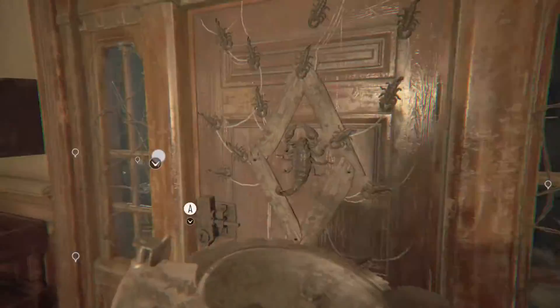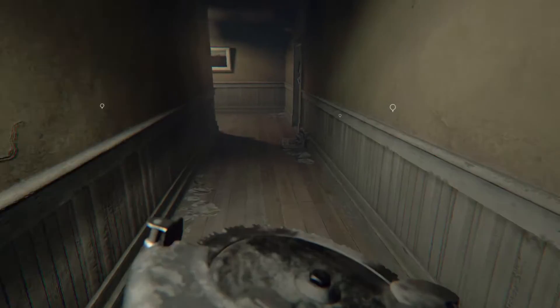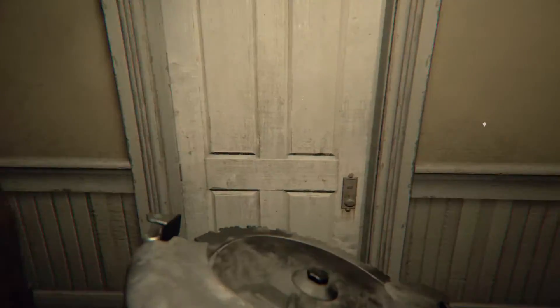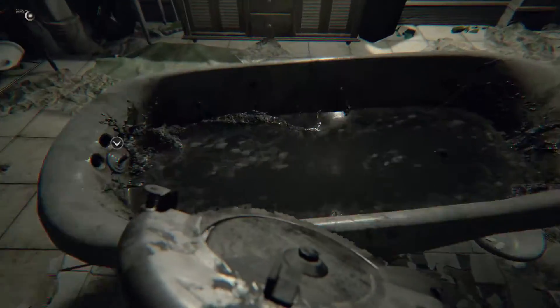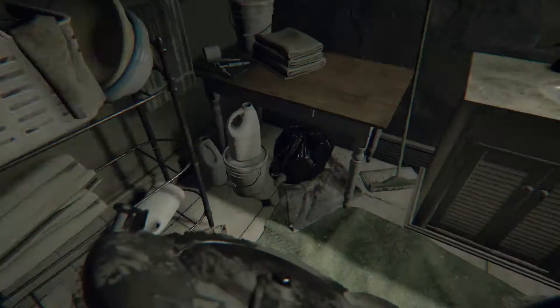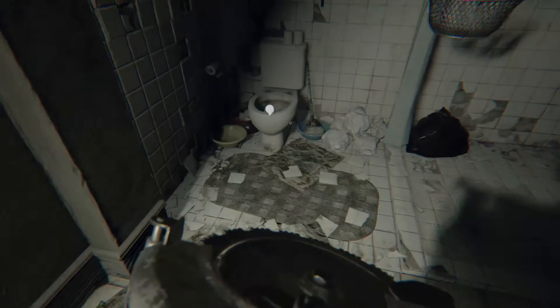Can't get into this room just yet — you need a scorpion key, and we'll be getting that later on. I'm gonna go back this way. There is going to be another coin in the tub room that I can't get to right now, but I'm gonna pick up some handgun bullets and grab a coin.